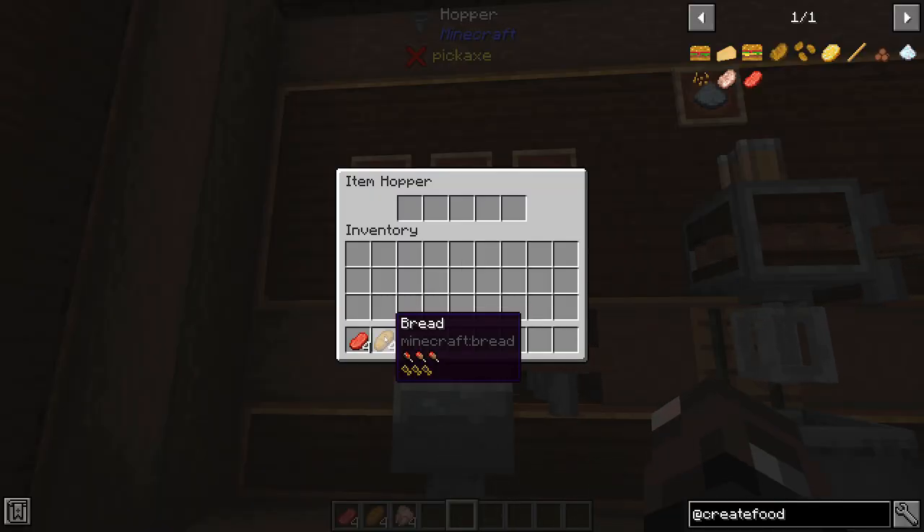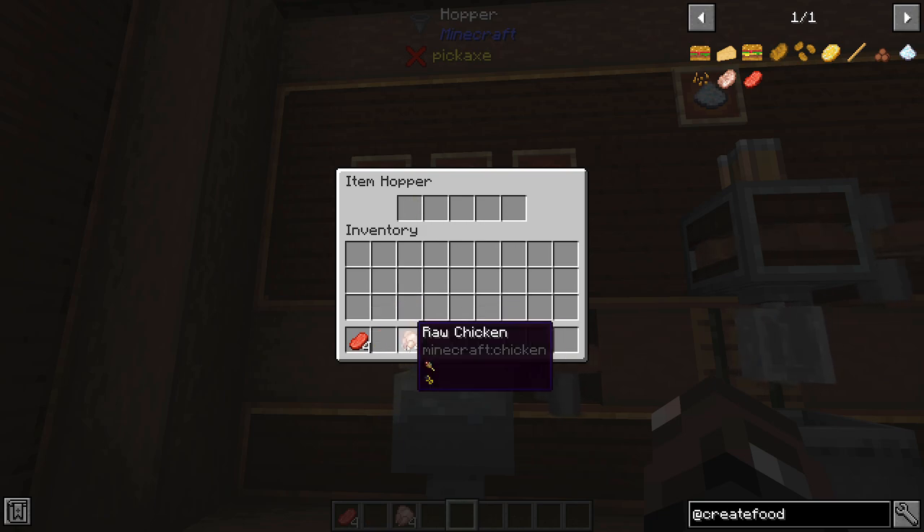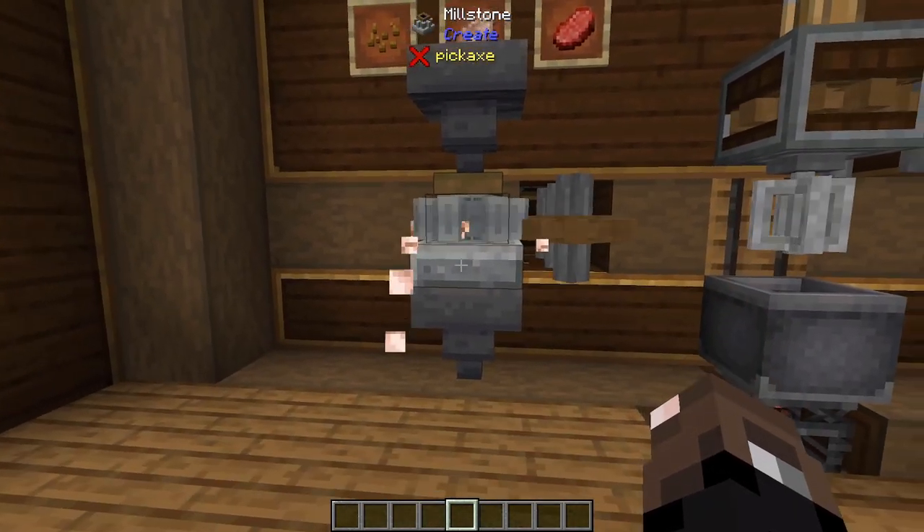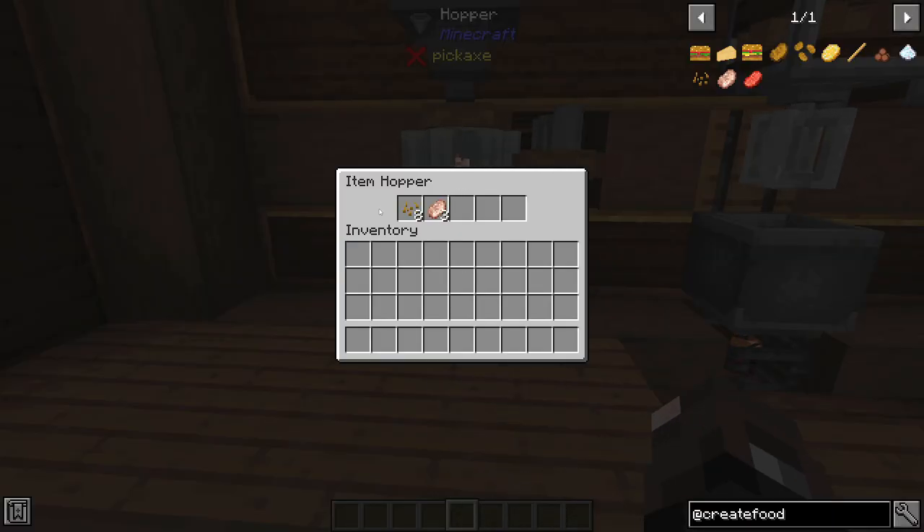The recipes for those are really simple. For breadcrumbs you grind up bread, for ground chicken you grind up chicken, and for ground beef you grind up some beef. I'll just feed these into a millstone and then out the bottom you'll see that we'll get our finished items.